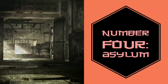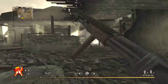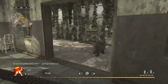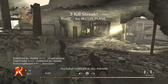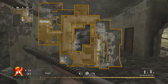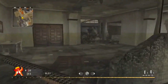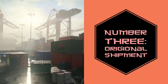At number 4 we have Asylum — the second prison-themed map in this video. Asylum is from World at War, which wasn't all that popular, but this was a cool map. It kind of looks like a torture chamber more than an asylum — it was crazy. Looking at the top-view picture of the map, it just had a lot of different gameplay to it, allowing for snipers as well as SMG and LMG players. A good all-around map.